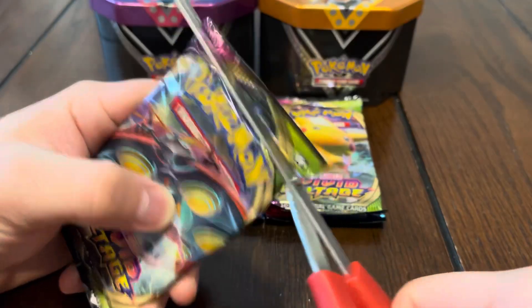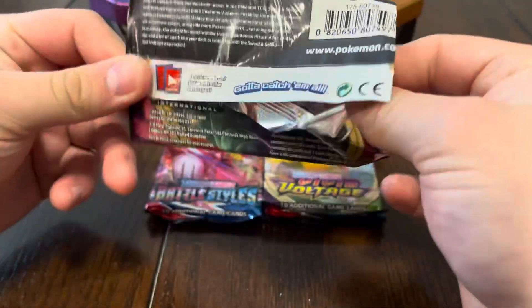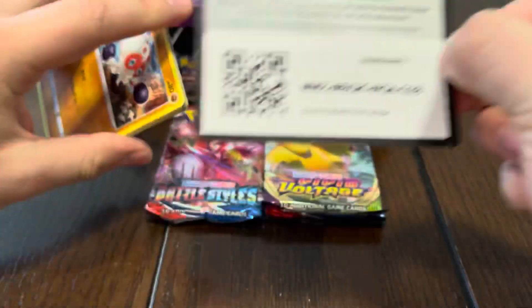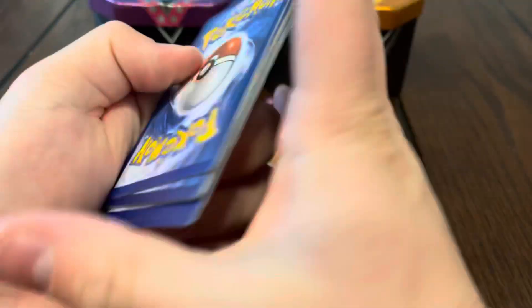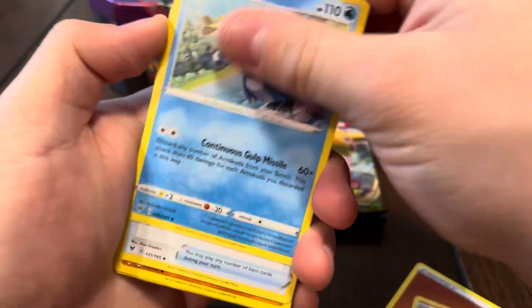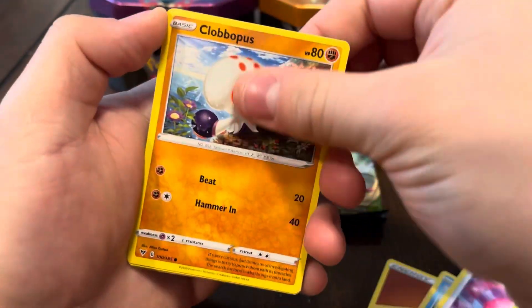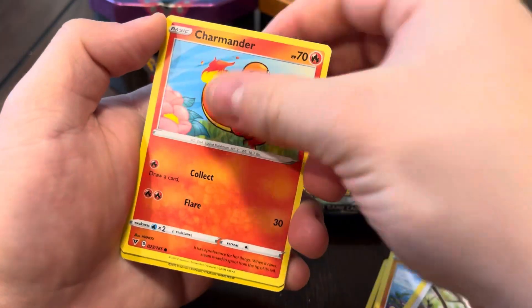All right guys, Vivid Voltage. Can we pull anything good? We've been pulling duds from these tins. Fighting Energy, Shuckle, Cramorant, Rotom, Klefki, Klefki, Taillow, Charmander.